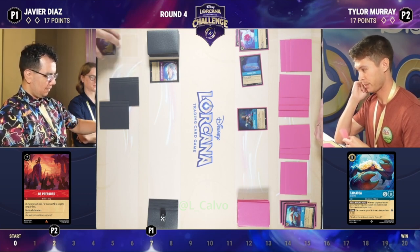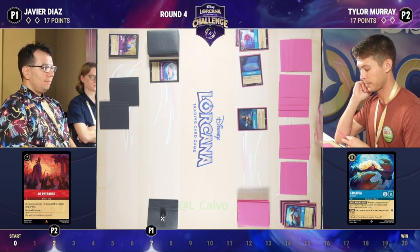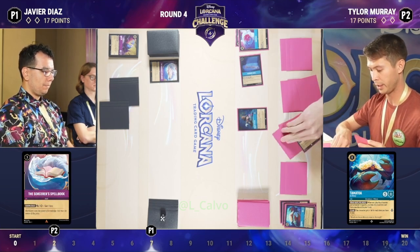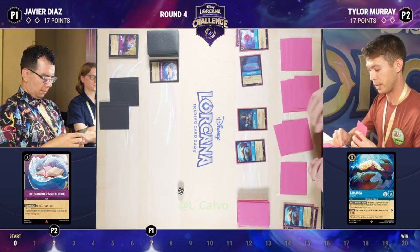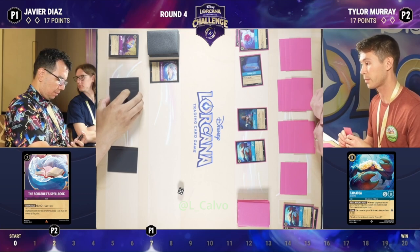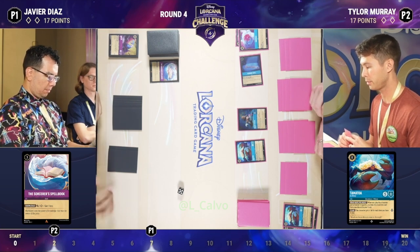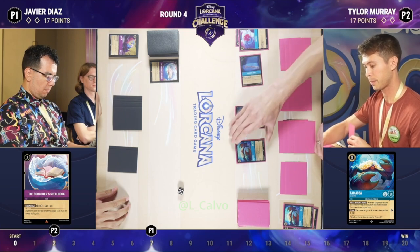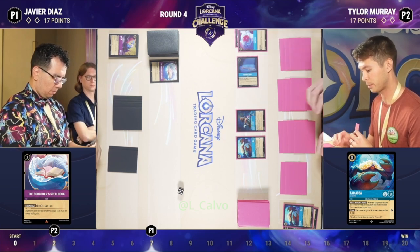What's nice for Javier is he does still have that Spellbook on his board. Tyler hasn't found an answer for that yet. So whatever characters Javier might get on the board next turn, he's still going to be able to gain one lore from that Spellbook as long as he has one ink available. We do see Rise of the Titans go into the Inkwell here to enable playing this Tamatoa. That's an interesting choice — Rise of the Titans is in this deck primarily to deal with castles, which is just a card Tyler doesn't have a lot of answers for. But Tyler indicating he's not super concerned about castles at this point and feels he has enough in hand to deal with it.